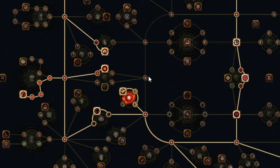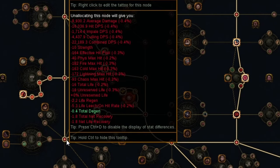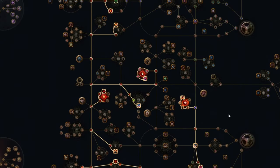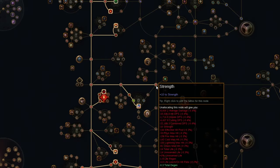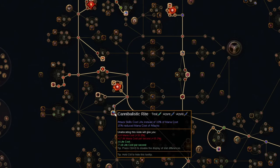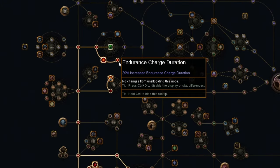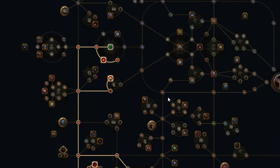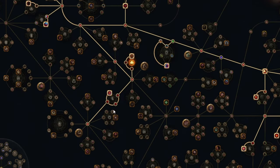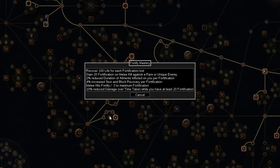I now use a different path to connect to the tree on the left side. I'm picking up the endurance charge duration node here and getting rid of two nodes on the left. I also removed the life and mana wheel up here and instead got Cannibalistic right for mana. I haven't done it yet but I plan on picking up another endurance charge duration node up here, which I'll explain later. The biggest and most important change is I picked up the fortify nodes, which lets us drop Fortify Support for some more damage.